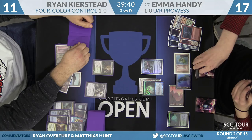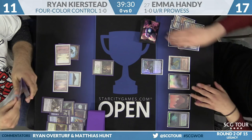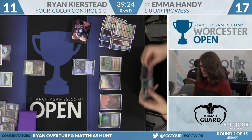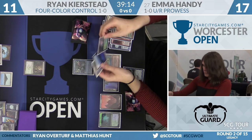Emma, in response to the Fatal Push, flashes in Vendilion Clique. Ryan goes to show her his hand — she says no, she's targeting herself. You can do this with Vendilion Clique. A Daze goes to the bottom of her library. Emma continues to get three-power attackers in the air, getting a lot of free hits. I want to go back to Price of Progress, at two copies in her deck — pretty big fan of it right now if she can find one.